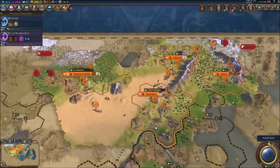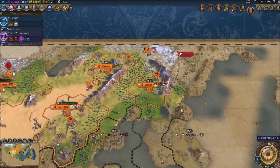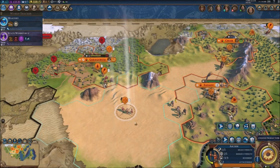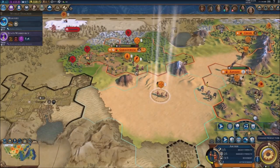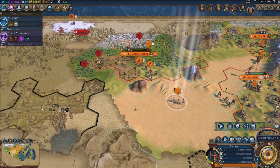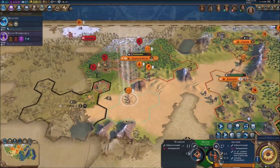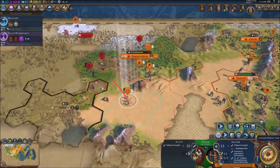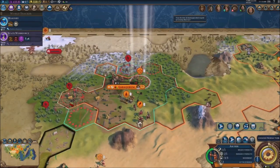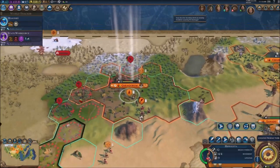We're in the next turn finally — that goddamn turn took forever. I've got my archer unit right here; we're not at war with the Chinese, they're just passing by. I was sending this unit over here but it's taking forever, I don't know why the game is lagging so much. We're gonna kill that unit right here with our archers.